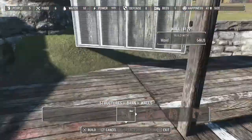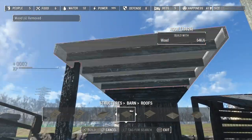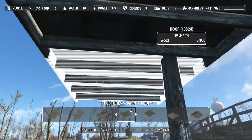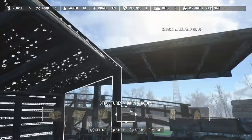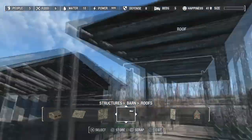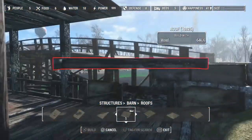Instead of glitching, I just went for the easiest and simplest solution: you just put a wall on the end and then take it away. And then we have a covered fishing area, nice and dry.